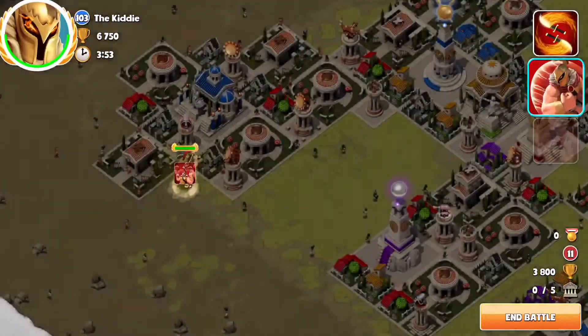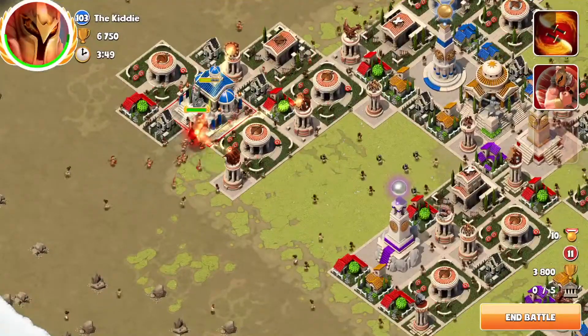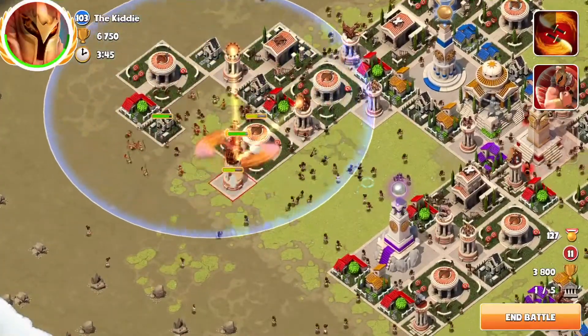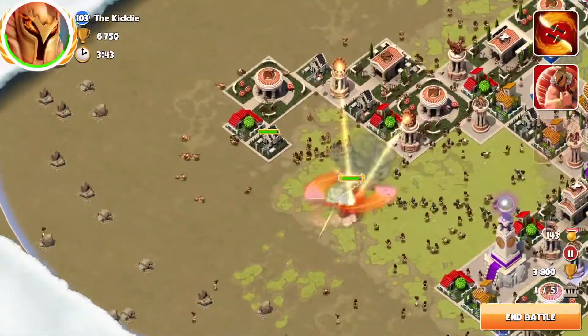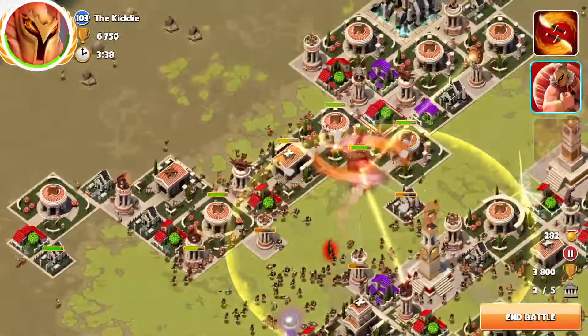This is round 11 of the Aries Solo Challenge. This took a few goes to master, but the spin and charge is key. Selecting the temples in the right sequence — taking out the Athena temple first and then lining up a huge charge to the Apollo temple, taking out the Athena tower with it as well.